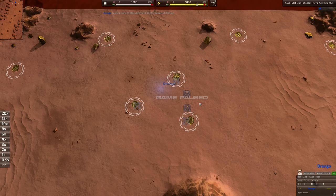G'day fellas and welcome to Beyond All Reason. In this video we're going to be doing a guide on how you can get the fastest fusion reactor possible. This is pretty applicable for maps where you've got a backline and you want to go for a bit of a greedy play. So let's get into it and take a look at the build order.